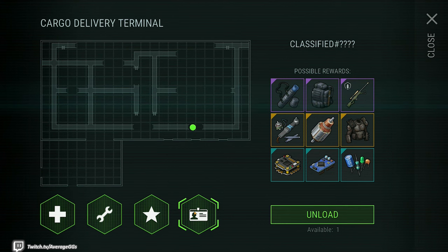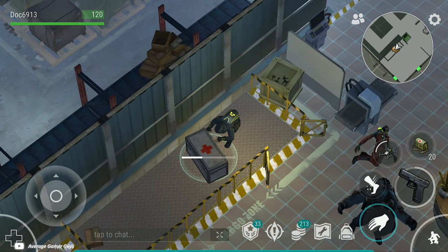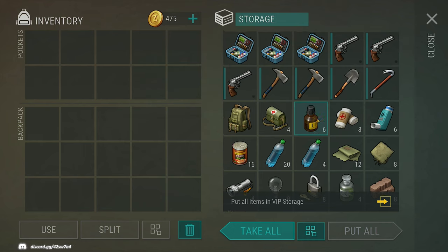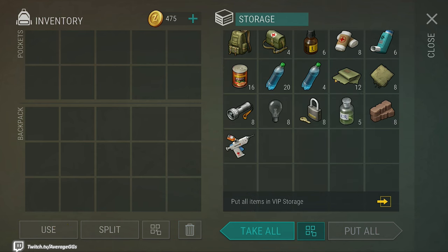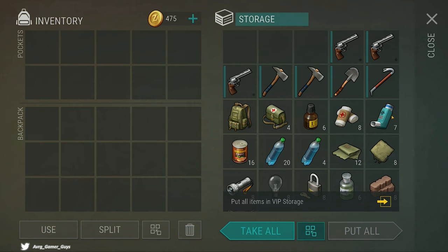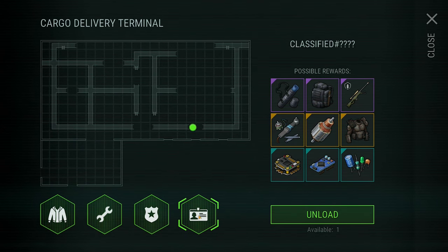Our next crate is the Aid Crate — as you'd imagine, it's all focused on healing items. There are a couple of special surprises: probably one of the best things is a drone and a settlement item, iodine. We also get a couple of weapons. Iodine is probably the best item here, along with fuel briquettes. We get a reanimator, some acid from a couple of boxes, and one inhaler. This is a pretty good overall crate if you're looking for a few specific items.